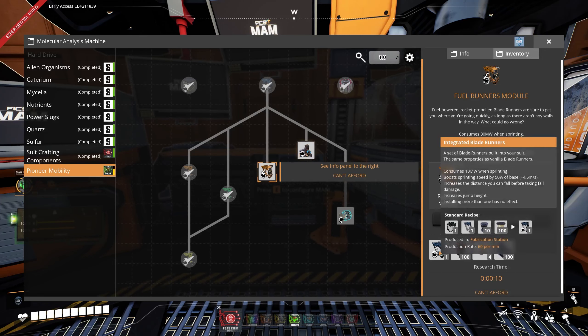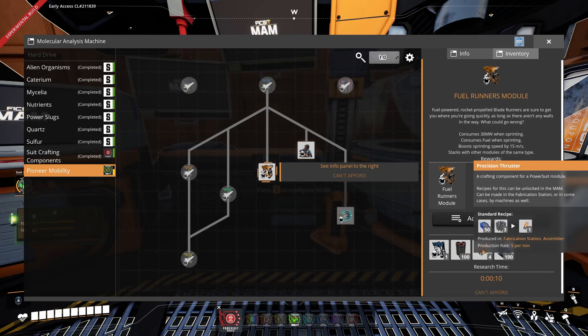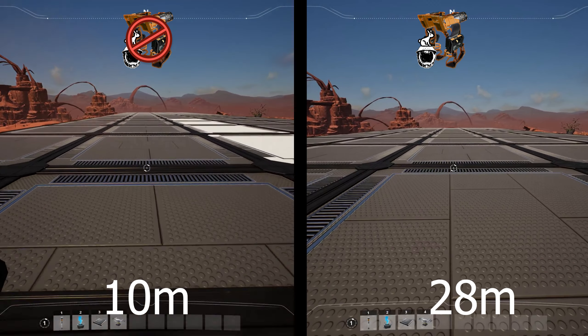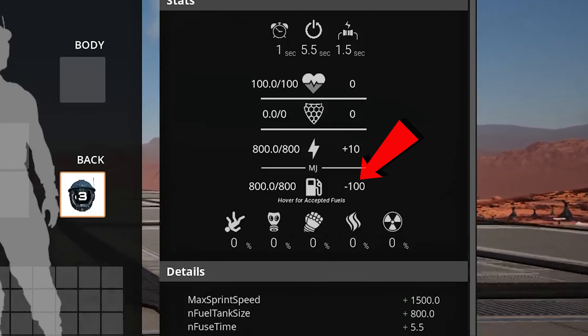Next, the FuelRunner module, which costs 1 Integrated Blade Runner, 100 Steel Pipe, 4 Precision Thruster and 100 Motors. The newly unlocked FuelRunner module can only be made in the fabrication station out of 1 module-based component, 1 Integrated Blade Runner, 100 Steel Pipe, 4 Precision Thruster and 100 Motors. This module increases the sprinting speed from 9 to 24 meters per second. Jump distance gets increased from 5 to 13 meters and the Slide Boost Jump distance from 10 to 28 meters. However, it uses 30 MW of power and 100 MW of fuel while sprinting.